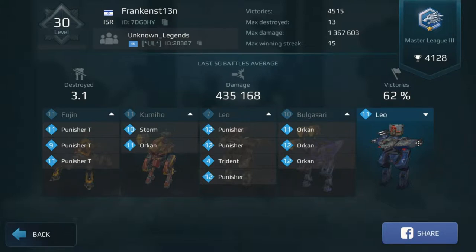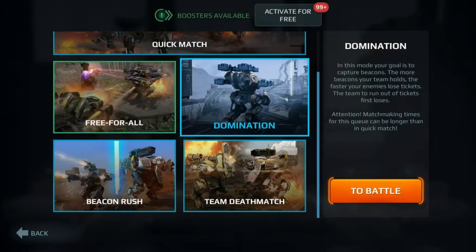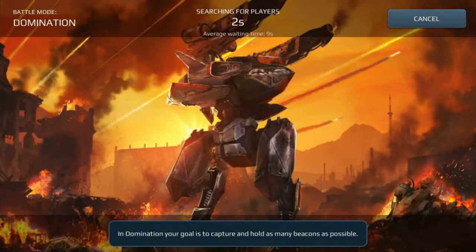I prefer the Trident because of the range and the splash damage. That splash damage really scares people, and that extra hundred meter range does make a difference as far as engaging the enemy first — it kind of shocks them. We're taking a chance with the Aphid. Domination I think would be the best fit, so we're going into Jump Domination.